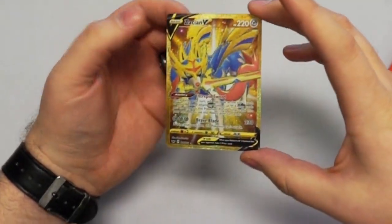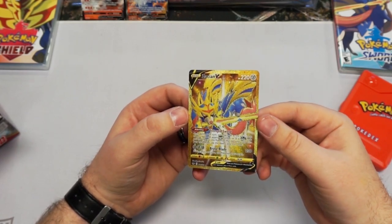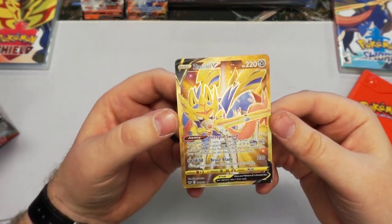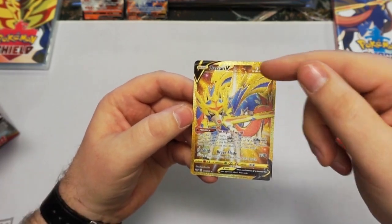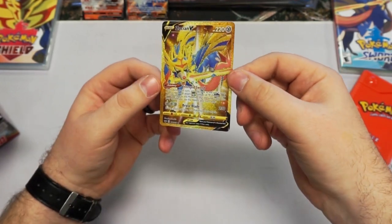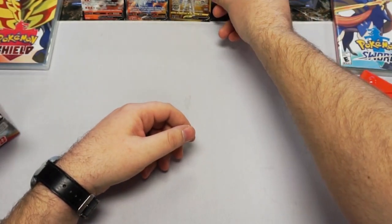Oh damn — we actually did pull a gold! A Zacian V! Oh snap, that's awesome. That is freaking cool — look at that. That is gorgeous. I love it — it's kind of beveled along the contours of the Pokemon. That's legit. Wow. Thumbs up, thumbs up. Yeah — that one definitely... wow.